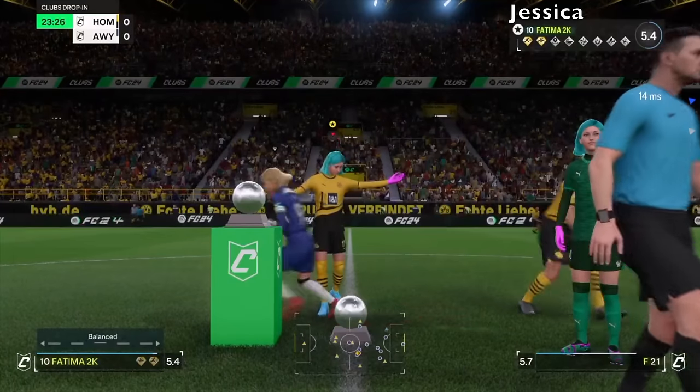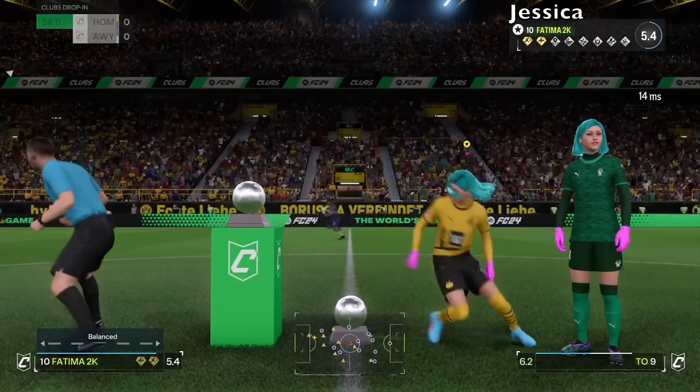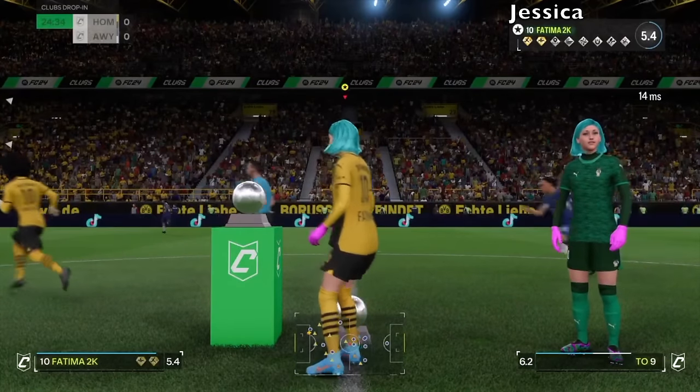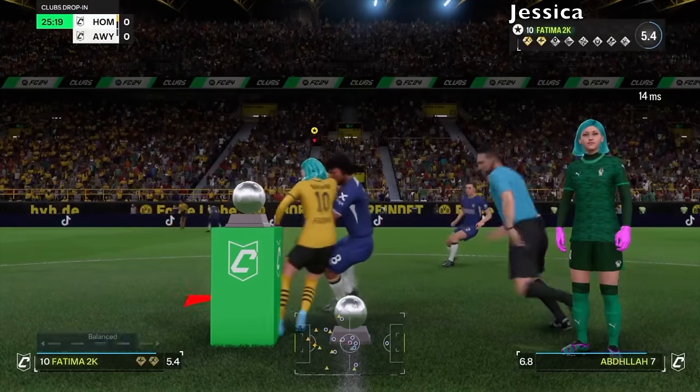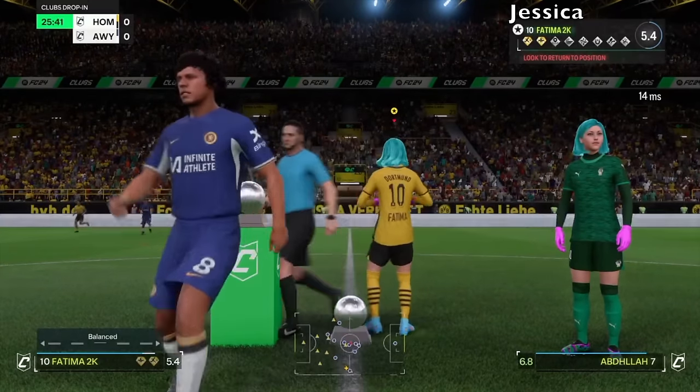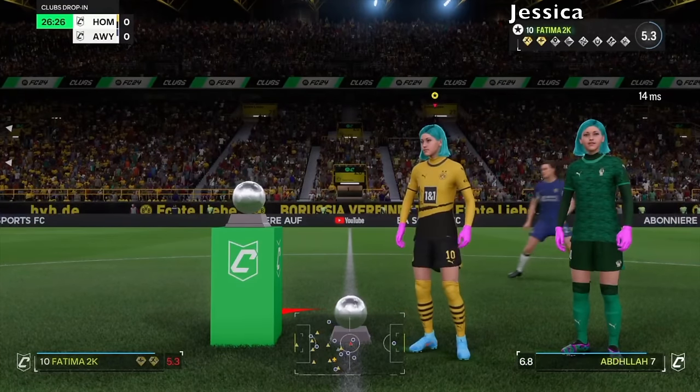In clip two, you just have your person on the field, but you've also got a duplicate stuck on your screen. The camera angle doesn't even change — it just stays like that. This literally sums up FC24 right here. This is the kind of experience everyone is getting. Just when you think you've seen it all, more stuff every week just keeps coming out.